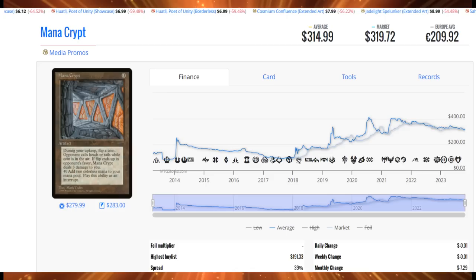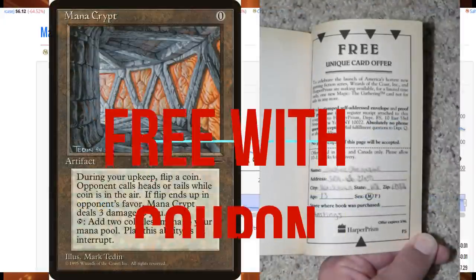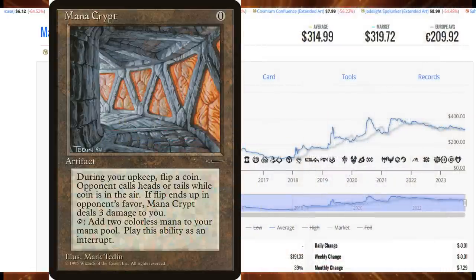A lot of Magic players have a hard time believing that the original Mana Crypt was actually a free item. This was a promotional item you could send away for in the back of a novel by clipping a coupon and sending it in. You didn't have to spend $250 Canadian or $180 US — you could just get this card mailed to your house in 8 to 12 weeks by reading a novel and mailing it in.